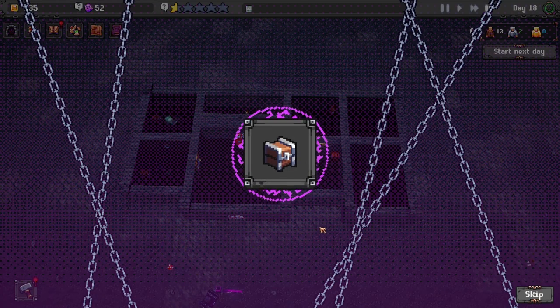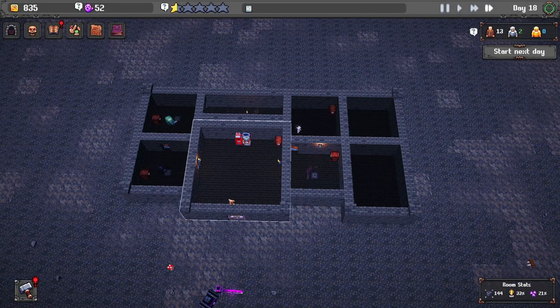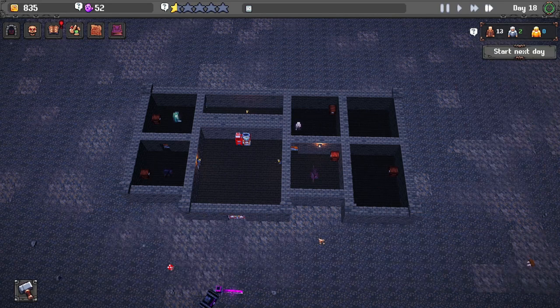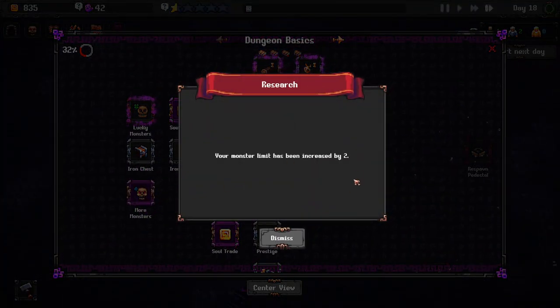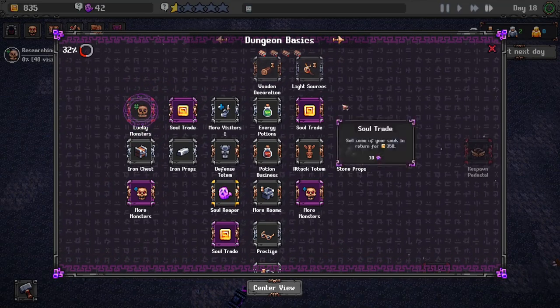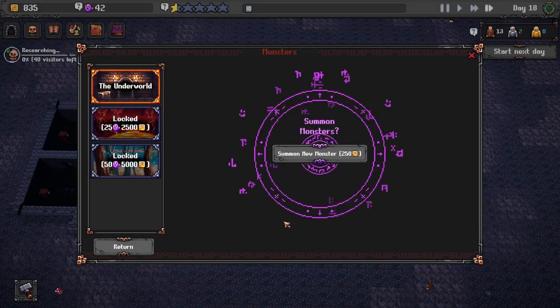Another research done - we got iron chests now. These ones hold more loot, so if we put more monsters in a room or make them tougher there'll be more loot. They're more expensive right now but we're not going to worry about that. We're going to go with more monsters - and this one here adds a chance for monsters to spawn as lucky, which drops more gold when killed by visitors. Let's go and spawn a new monster.